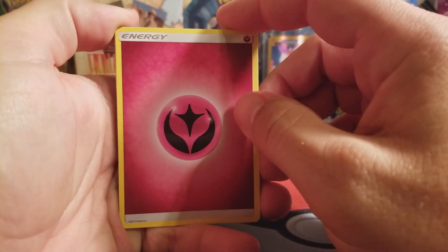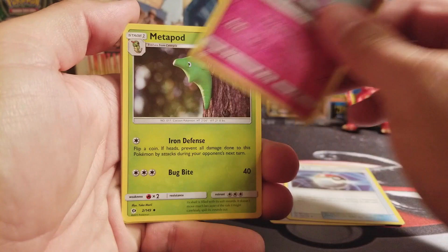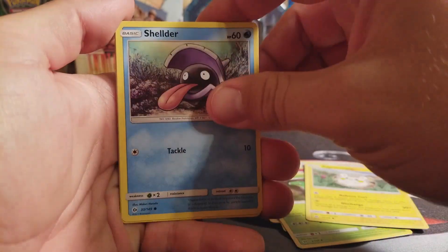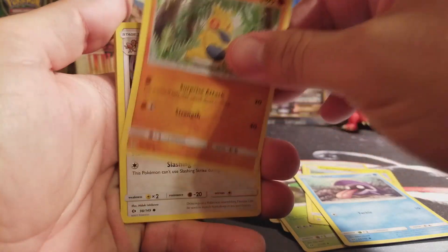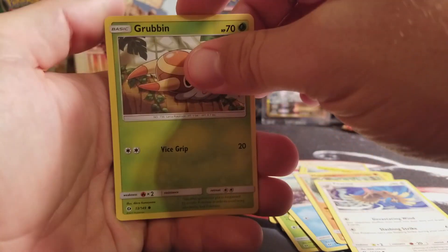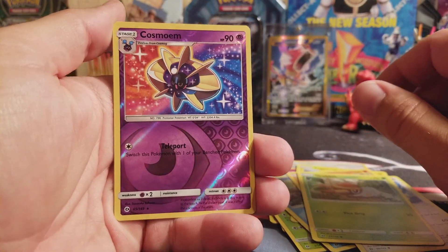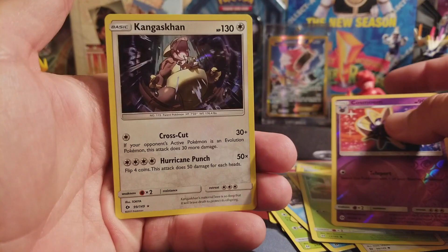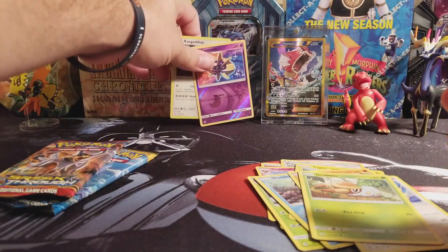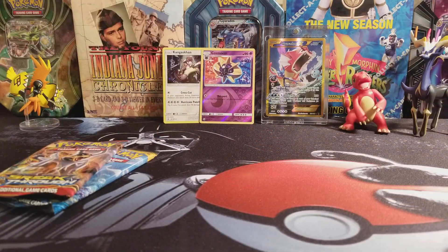Fairy Energy, Fairy Energy, Pokeball, Granbull, Metapod, Togedemaru, Shellder, Makuhita, Firo, Grubbin, a Reverse Cosmoem — which is a Reverse Rare — and a Kangaskhan Holo. Those technically count as hits, so we'll put them back there.